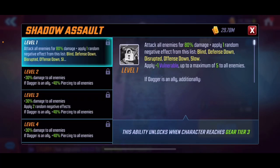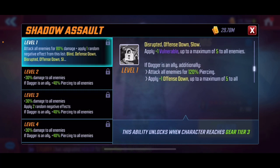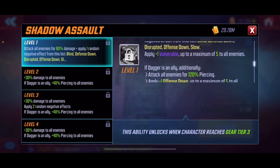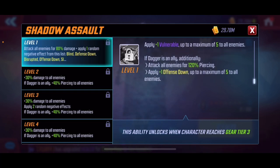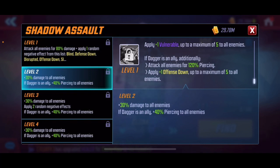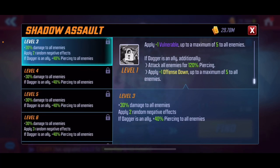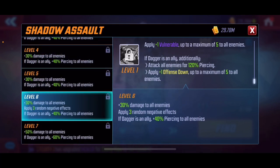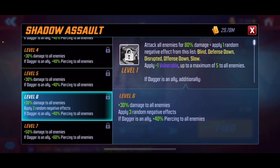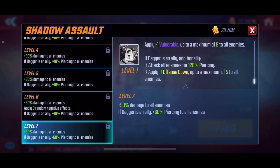Shadow Assault attacks all enemies for 80% damage, applying one random negative effect — blind, defense down, etc. — and also applies vulnerability. This is probably one of the only abilities I've seen that can apply vulnerability without being directly linked to an ISO-8, which is really cool. If Dagger is an ally, additionally attack all enemies for 120% piercing damage — piercing cuts right through defense — and apply offense down up to a maximum of five. With Dagger, apply more piercing, two random negatives, attack all enemies again for more damage, and apply three random negative effects.